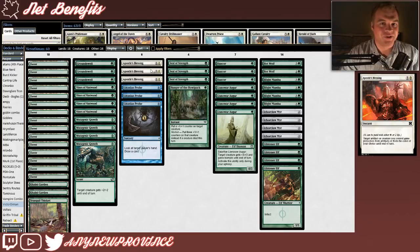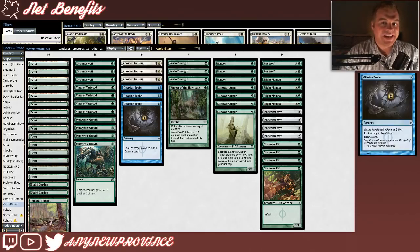Our last non-pump, non-Infect creature spells are utility we can pay very little mana for. First, Apostle's Blessing costs 1 generic mana and 1 white Phyrexian mana — we have no way to make white mana, so we're always paying 2 life for this instant. It gives target artifact or creature protection from artifacts or the color of your choice until end of turn, giving our creature pseudo-unblockable ability and also negating our opponent's colored removal spells. Our last non-land card is Gitaxian Probe, which costs 1 blue Phyrexian mana — we can't produce blue, so we're always paying 2 life. Gitaxian Probe lets you look at target player's hand and draw a card, so you may know whether it's safe to combo off on a single turn.